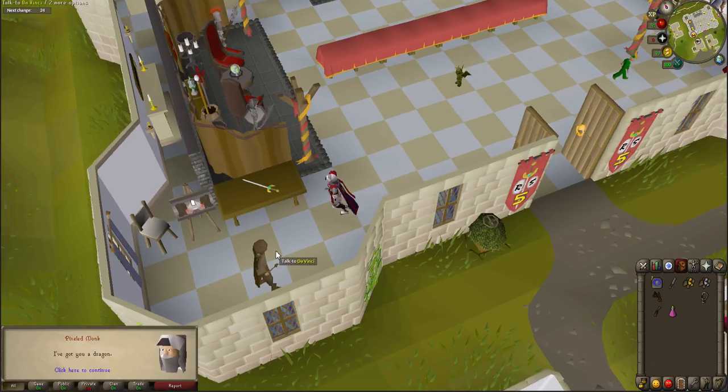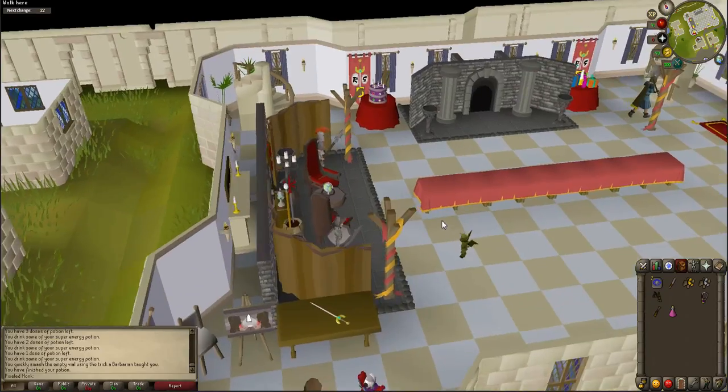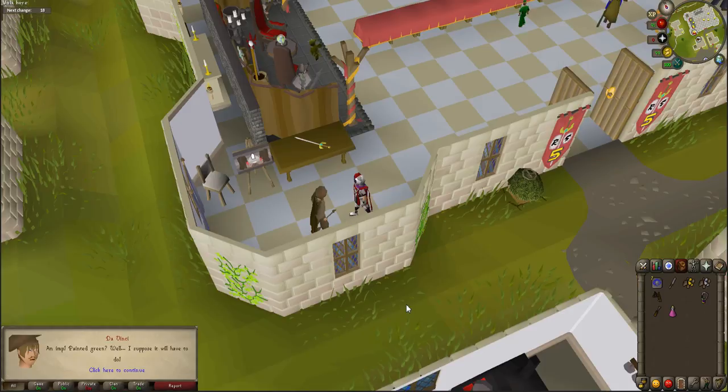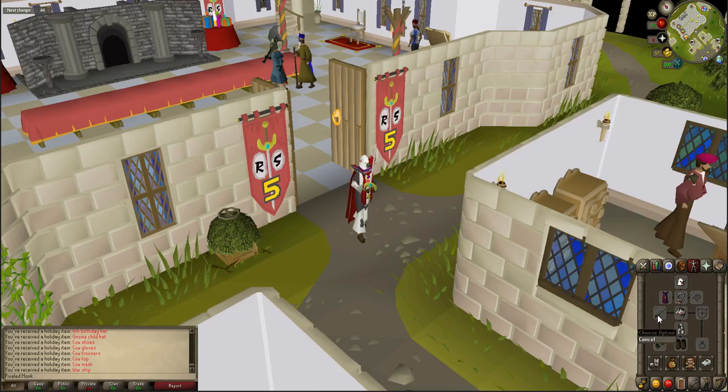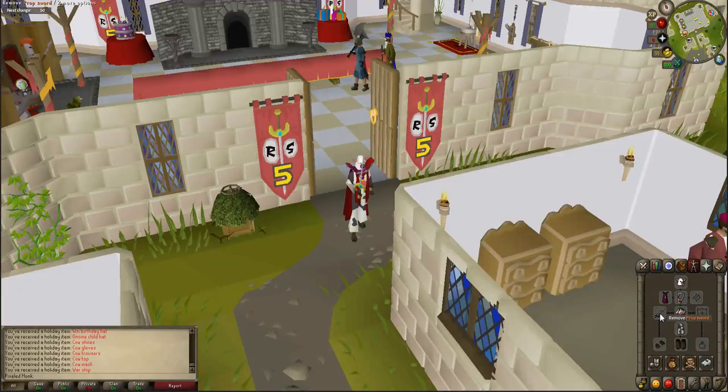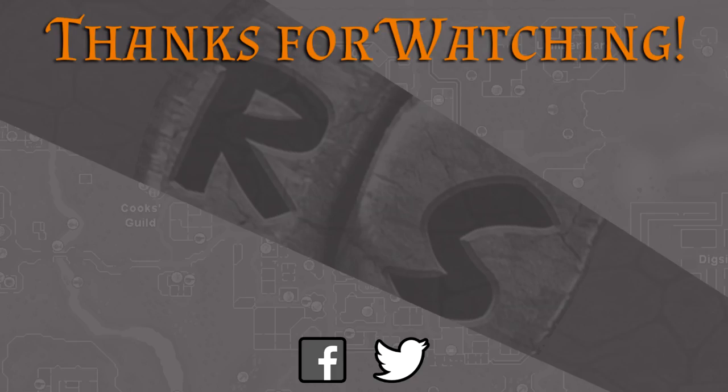Talk to Da Vinci again to complete the event. Congratulations, you have received a prop sword and a birthday present, which gives rewards from all the previous birthday events. Thank you so much for watching. I hope that you enjoyed this guide and found it helpful. Please subscribe with notifications on and follow me on Twitter for more Old School RuneScape content. Happy scaping and I'll see you next time.